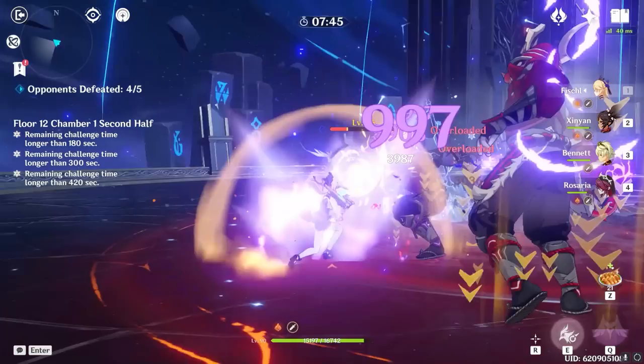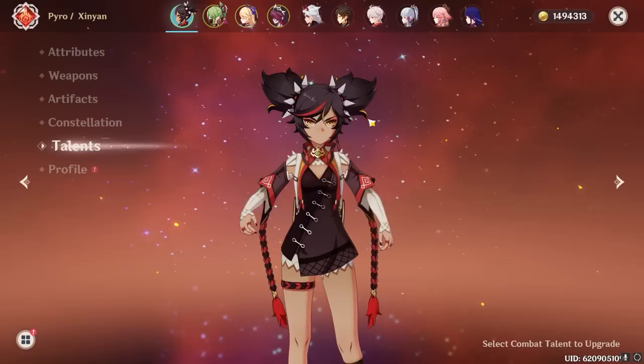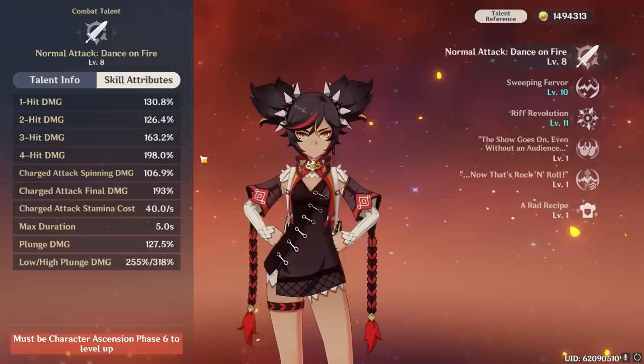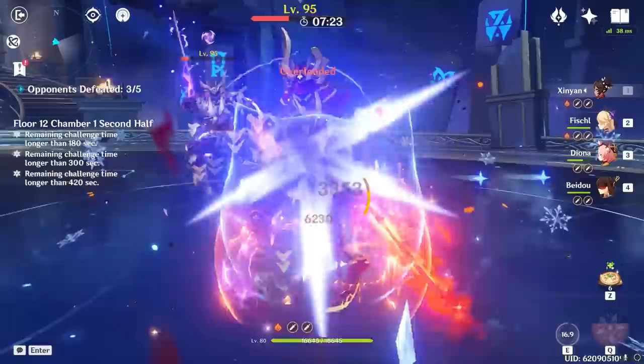Let's kick off this guide with Xinyan's abilities, and more specifically her attack talent. Fun fact: Xinyan's normal attack sequences have some of the highest scaling of any 4-star claymore user, and thanks to the respectable scaling on her charged attacks, she has some of the highest charged attack DPS of any 4-star claymore user as well. This strength is even more impressive when you realize that Xinyan has one of the highest base attacks of any 4-star in the game. Especially at C1 and C6, you're gonna squeeze the best damage out of using her charged attacks, but there are a small handful of rotation combos that incorporate her normal attacks here and there.